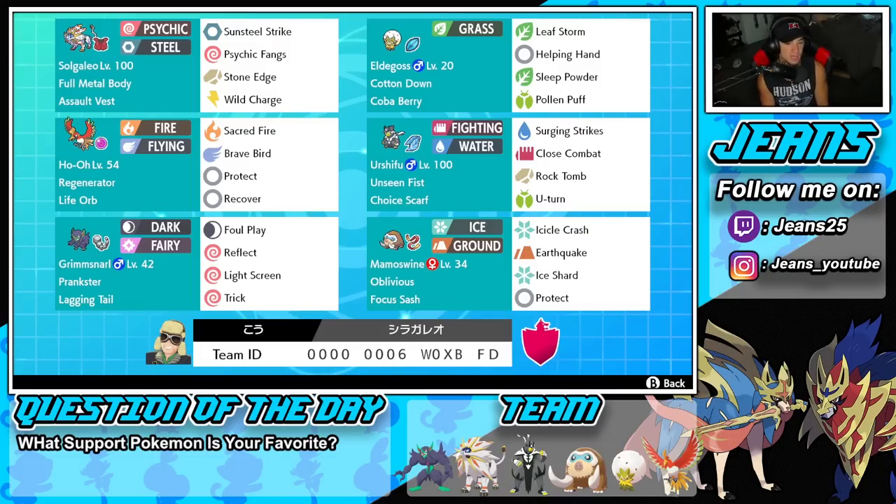Bottom left is our support mon — Grimmsnarl with Lagging Tail and the Prankster ability. We obviously have Trick so we can hand off the Lagging Tail and take someone else's item. Then we've got screens with Reflect and Light Screen, and Foul Play as our physical attacking move.